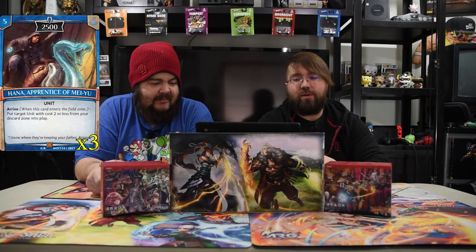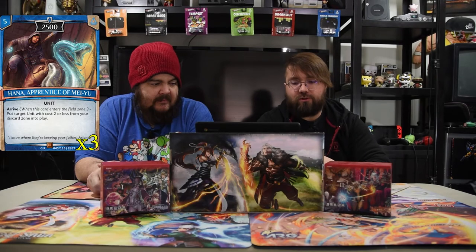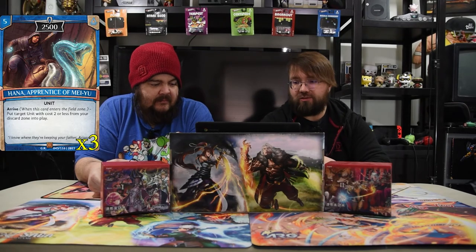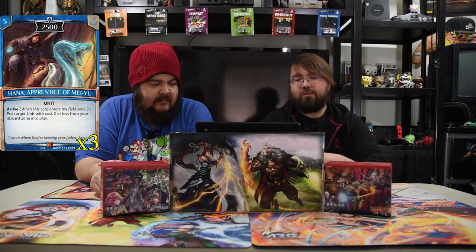Next one is Hana, Princess of Mayu. She's a six drop 2500. On arrive, put into play up to a total cost of two or less from your discard zone. So all your other small dudes come back — especially if you sacrifice Rex from Soulburst, you get him again. Pretty good.